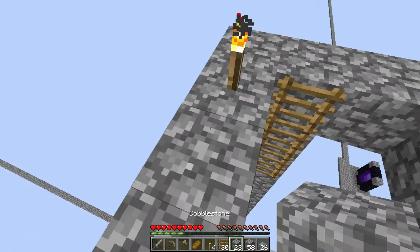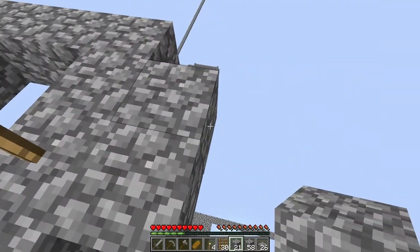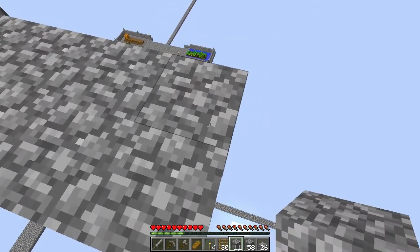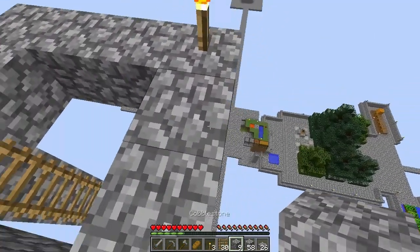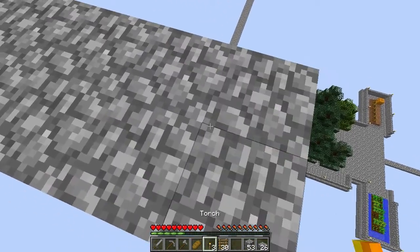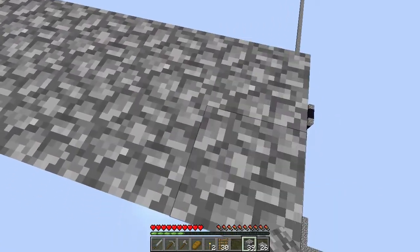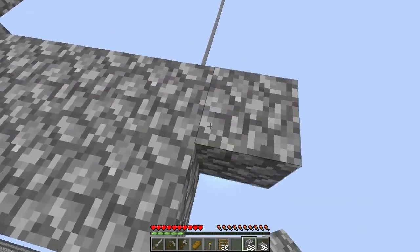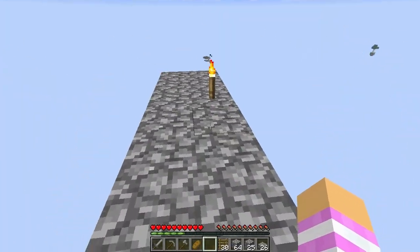We need to put our ladders here so we can get back down later on. Then we're gonna build out on all four sides - one, two, three, four, five, six, seven and eight on each side. That's the start of it.